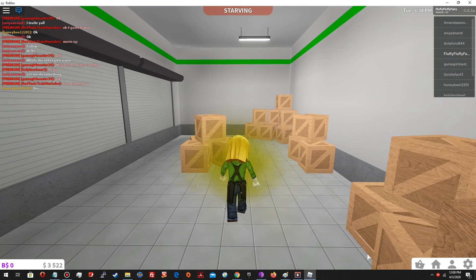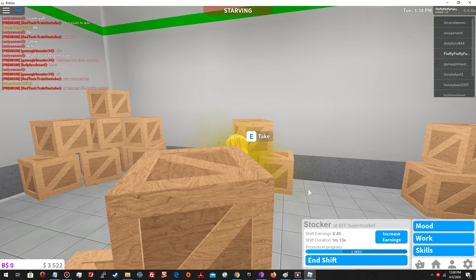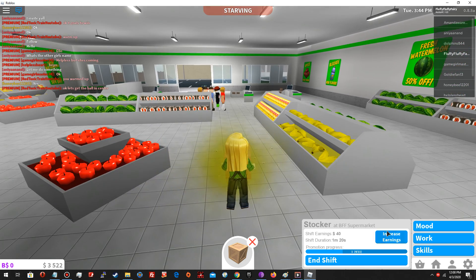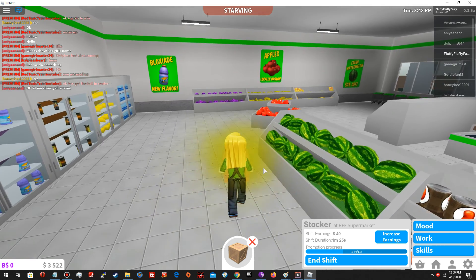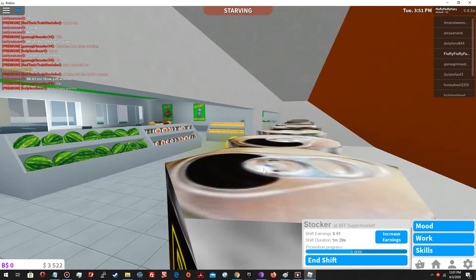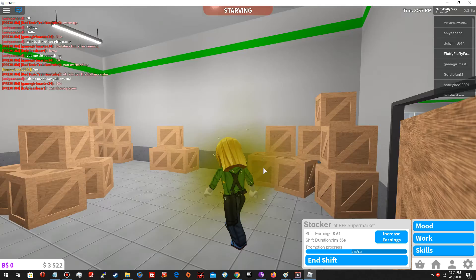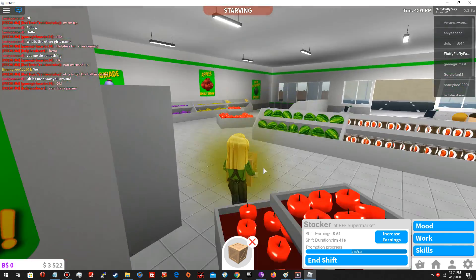Bottled water — let's see how much they need to level. I'm level one. You can also increase your earnings by clicking on 'Increase Earnings' and buying a game pass — that increases your earnings. There are several shelves that need restocking. Another one here.